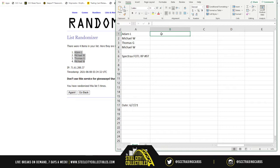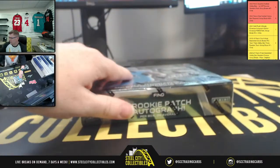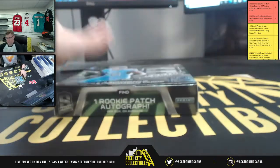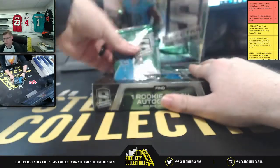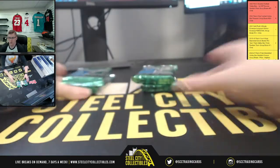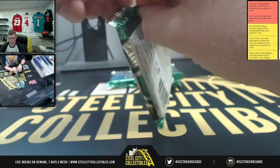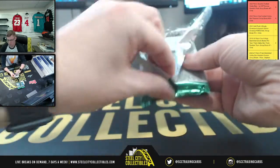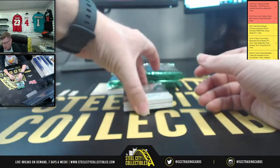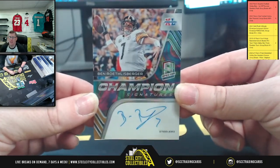Here we go. First up the line. Okay, so again two on the left, two on the right. One and two, then three and four. Number one — Mr. Adam. Got a nice, low-numbered parallel Super Bowl auto coming up. It is Super Bowl XL. How about Big Ben Roethlisberger?